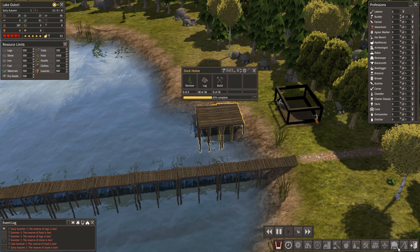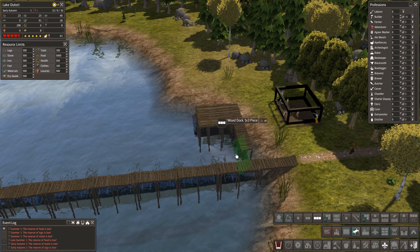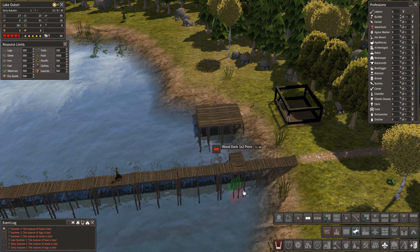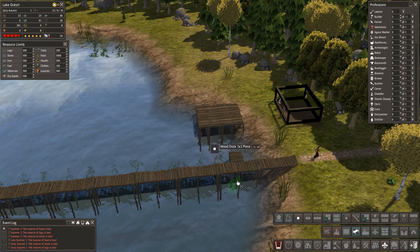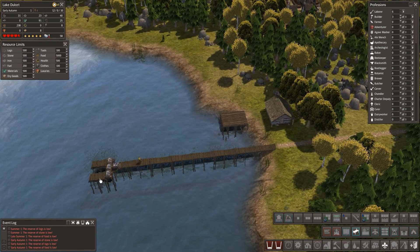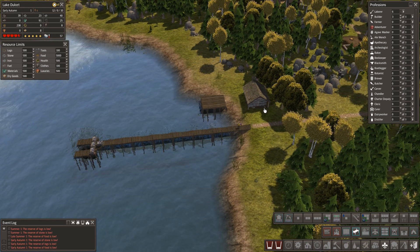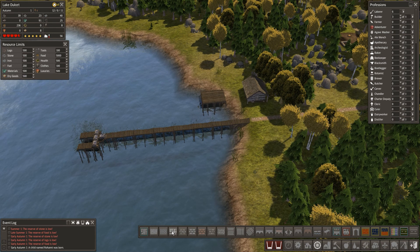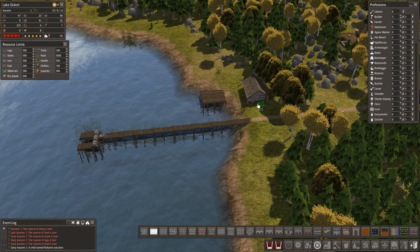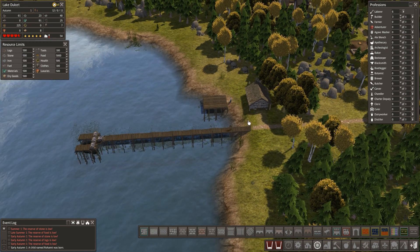Their home is going to need a path to it. The door is there - we only do one there. So having their home as close as possible is important, as is having somewhere for them to take the fish. Having that as close as possible matters. He's walking up and down there to drop his wares off - that's really important.